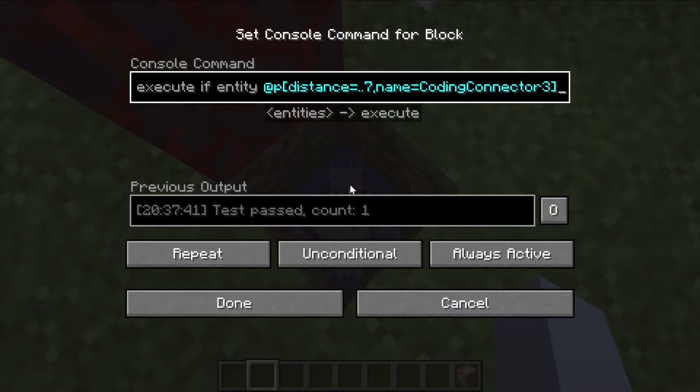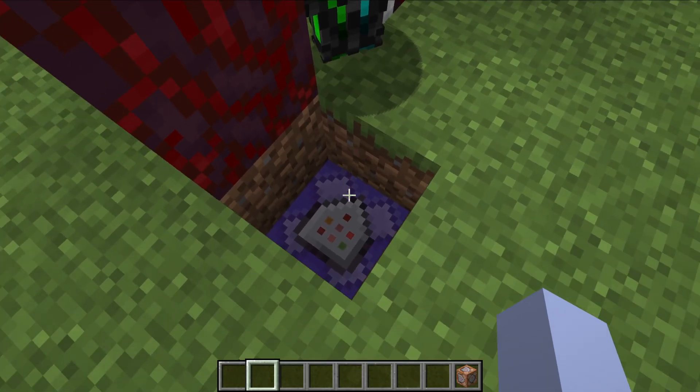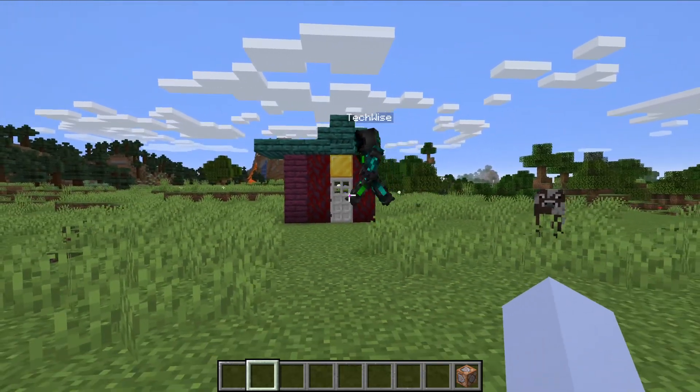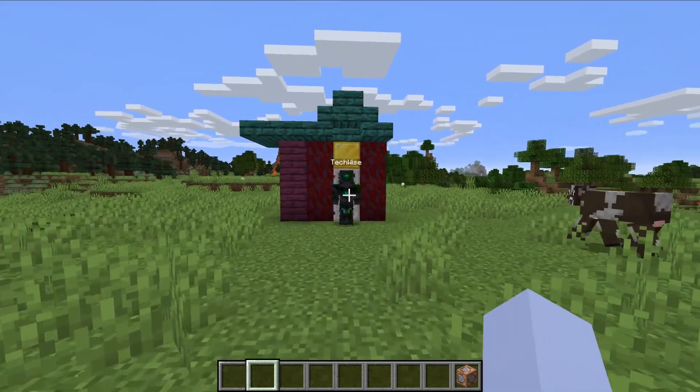We've got somebody else joining us today — this is my other son Daniel. The door is going to close, so Daniel, go over to the door and we'll show that it doesn't work for him.